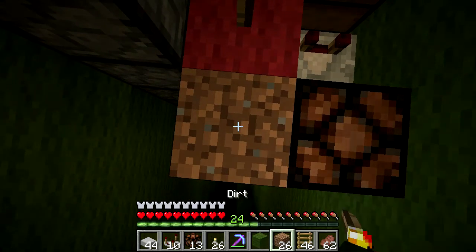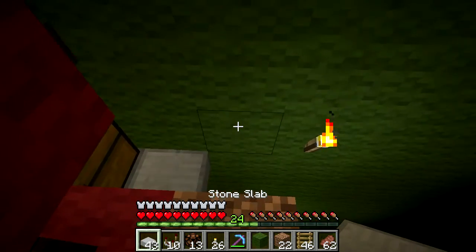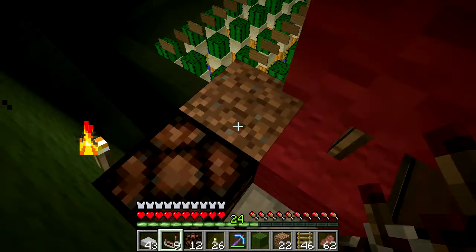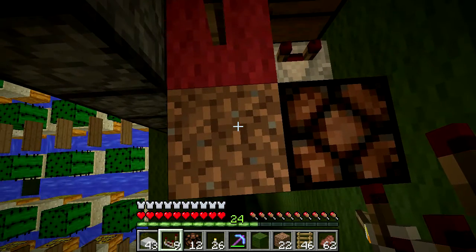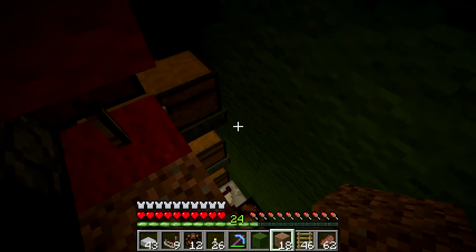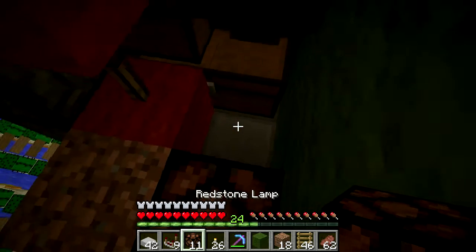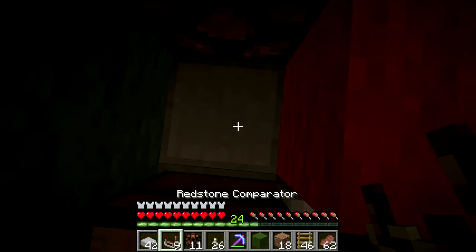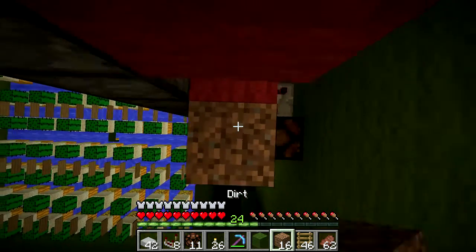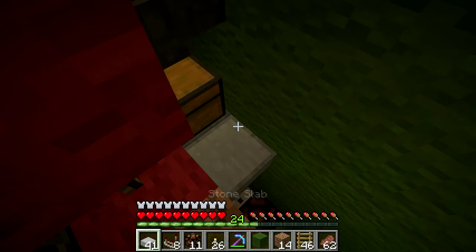Because this is every other layer, it works out that pillaring up four works out very nicely. Pillar up four, place the blocks. And as I said, you don't have to use slabs - if you use slabs, they have to be at the top of the block, otherwise you can't put the comparator on them. But honestly, any block that will hold redstone or redstone components will do. If I had a lot more quartz I'd probably make quartz slabs, but the stone slabs are nice enough.